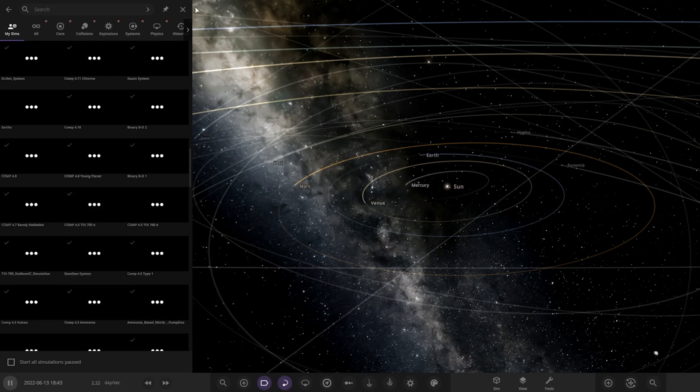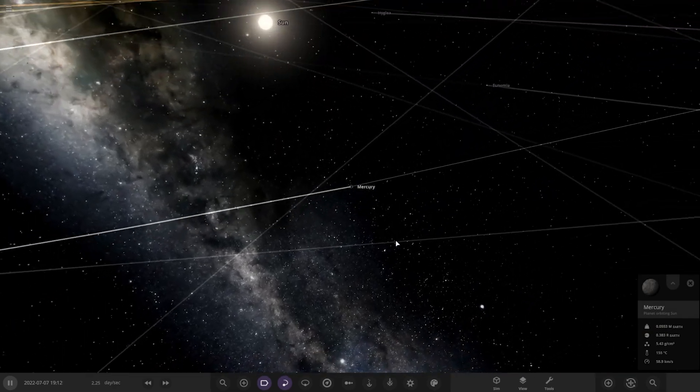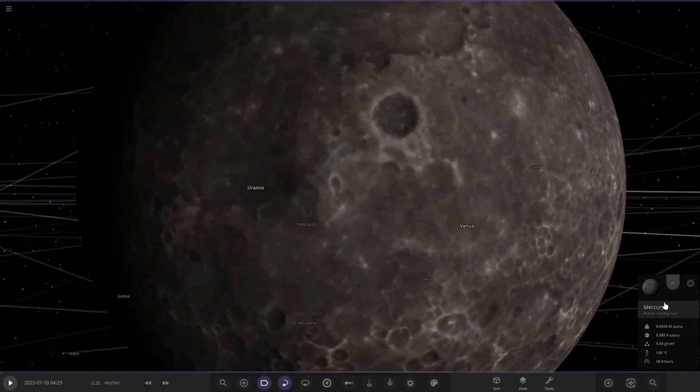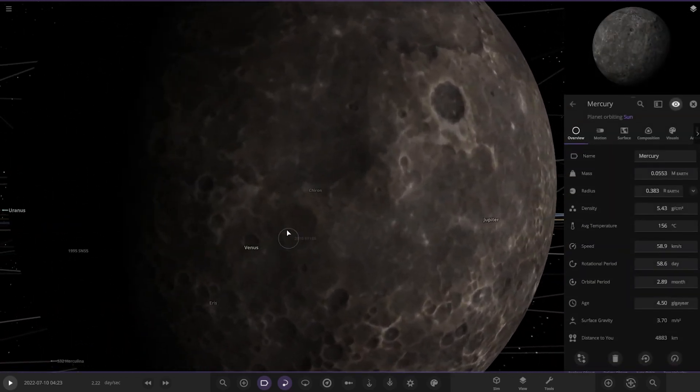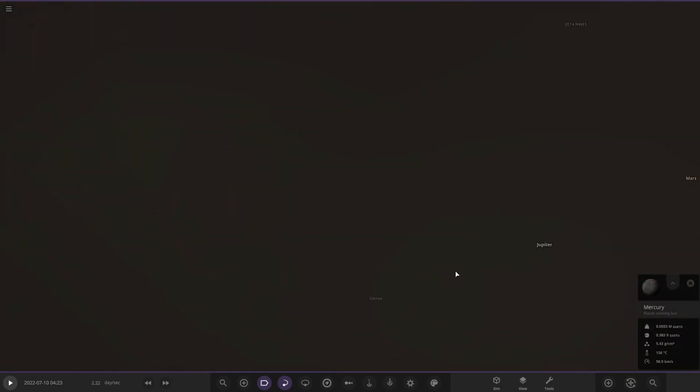I won't use my custom solar system sim because this update is changing a few grid things and could upset some objects. First of all, Mercury - as we normally know, Mercury's atmosphere is very very dim, so we probably won't see anything here. Let's land on the surface of Mercury.